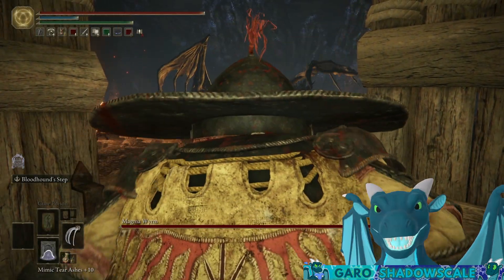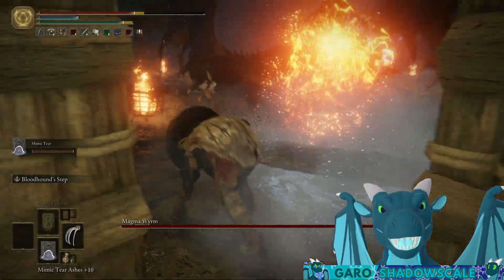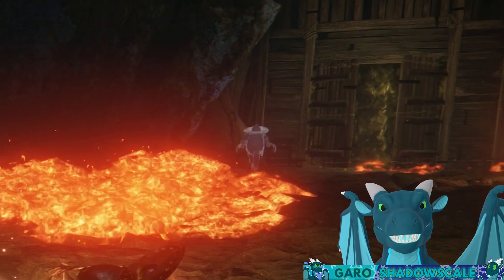Most overpowered item in Elden Ring, let's go! Sir Fat Claws, I summon you! Sir Fat Claws! Rise, Sir Fat Claws, rise! Sir Fat Claws, go!